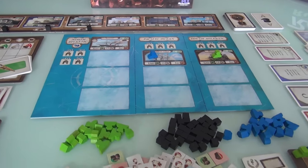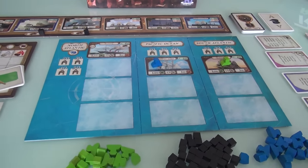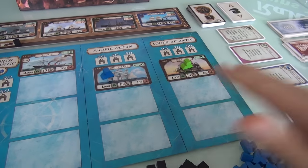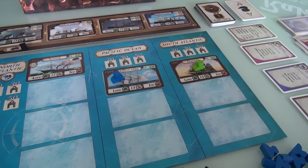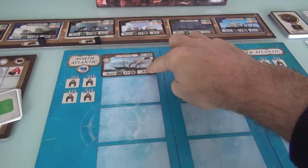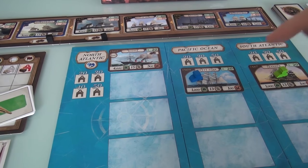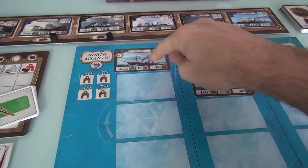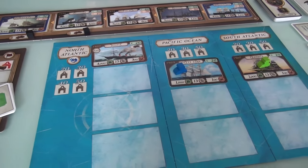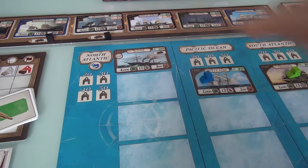I've already got the game mostly set up. I'm playing a two-player game today — I am the green player, Jen is the blue player. As part of setup, each player gets one of the starting sail ships — one of the last sail ships out there. The Scotia is set out here, which is currently, at the beginning of the game, the fastest ship in the world. It runs the North Atlantic run and has a speed of 15 knots. It carries 300 passengers and 4,000 tons of cargo.